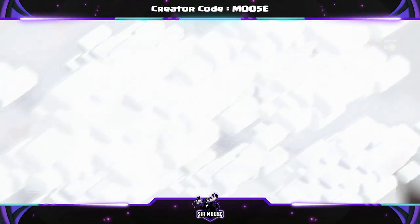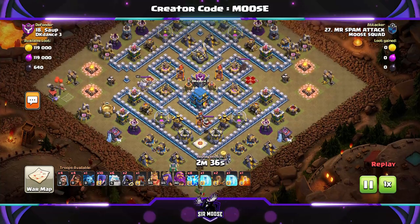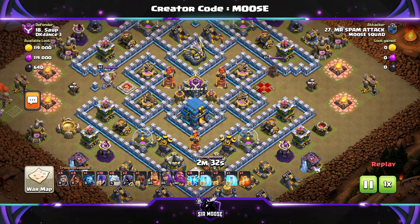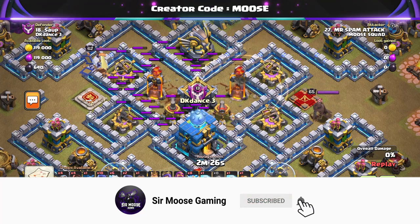Let's jump into our first replay now. Through the clouds we go. The first stage of this attack strategy against Town Hall 12 bases will be taking out the multi-infernos with those lightning spells and earthquake spells. A multi-inferno, or any kind of inferno, will require one earthquake and four lightnings to take them out.